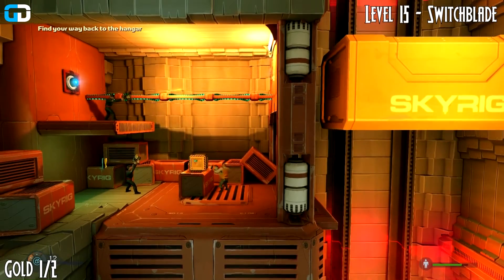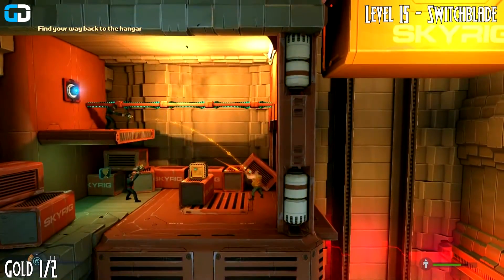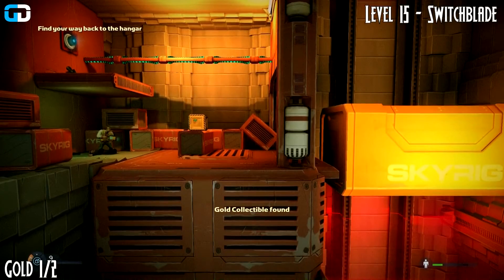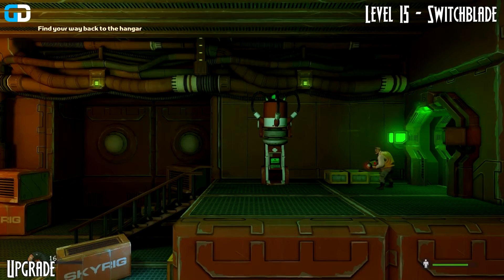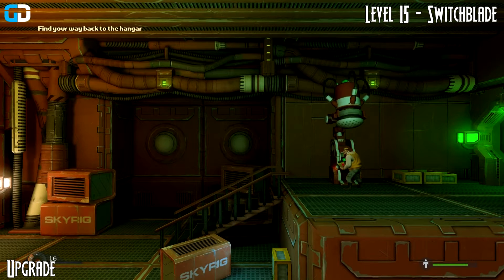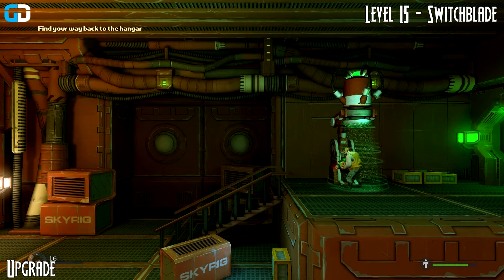Eventually about halfway through, off to your left-hand side you'll find two bad guys in the room containing the fuse you need to pull out and a collectible to find. The health upgrade is right where you need to pass, so there's no point showing you a full thing on how to get to it because you run right past it.